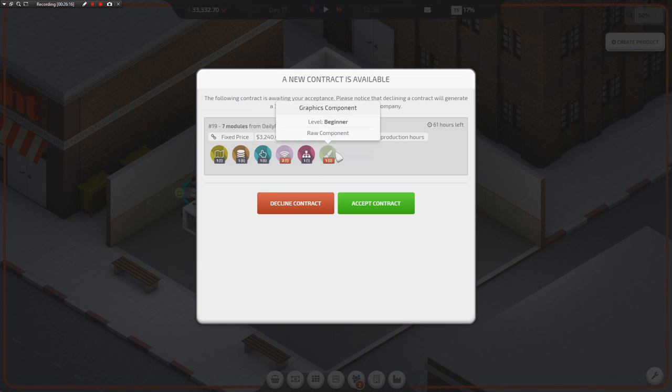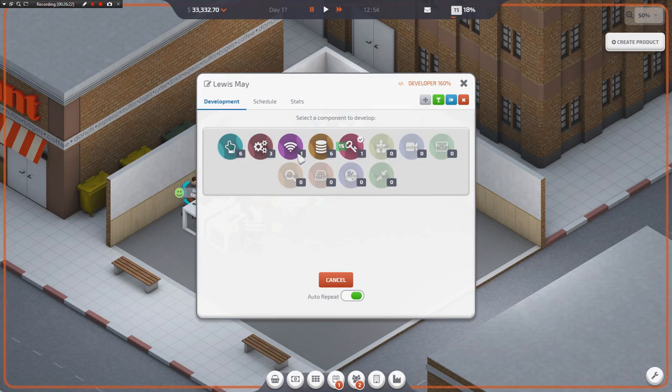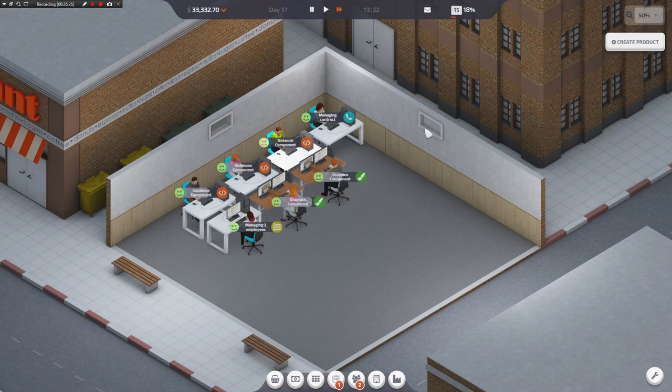If we get a network component and a graphics component, we've got this thing — and he's making a graphics component. So as soon as he's done with that encryption, make me a network component, please. We'll get that all finished off. Our next hire is probably going to be a lead designer, because a lead designer is going to help us out with making a lot more money.